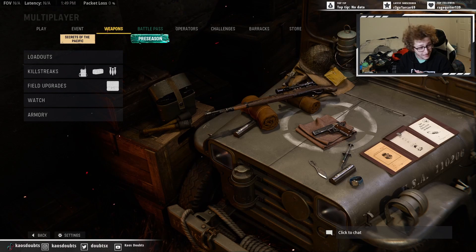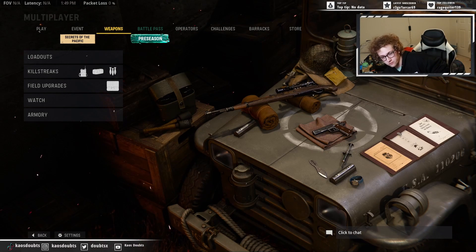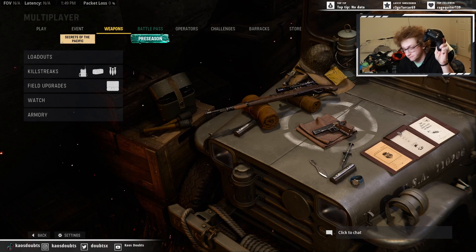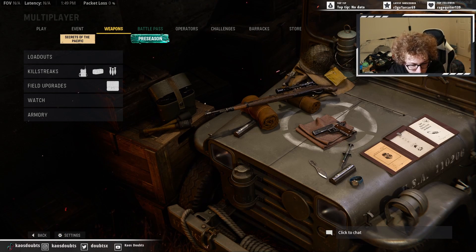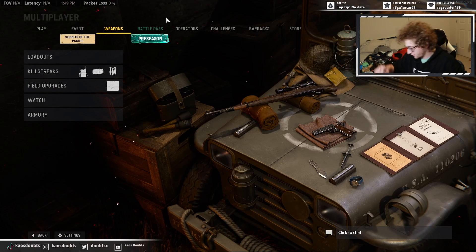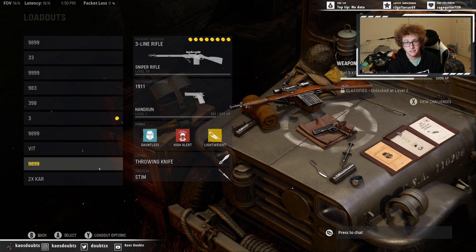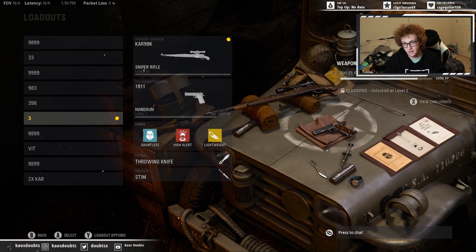What's good everybody. I found a glitch — it's purely cosmetic, it's for the three-line rifle. For this you will need a controller and a mouse. It'll probably take a couple tries to get it to work. You'll want to have the three-line rifle in one class and then the Kar98 or the Type 99 — either one — with the shortest stock.